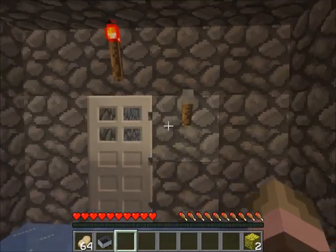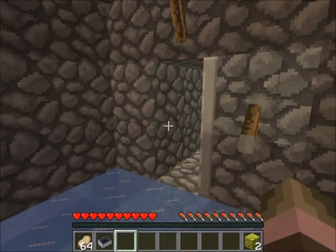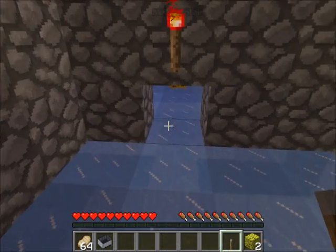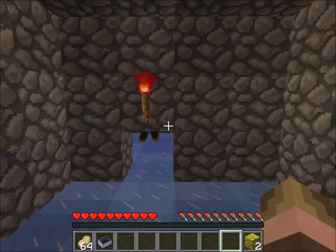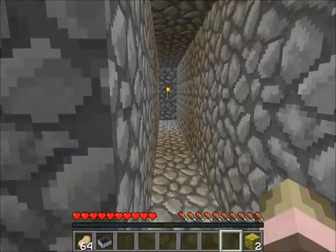Now it says don't forget your friend over there. Did the door open for you? Nope, I got a lever. The door opened? No. There you go. Is there a sponge on your side? In that chest? Nope — that's where the coal and stone was.